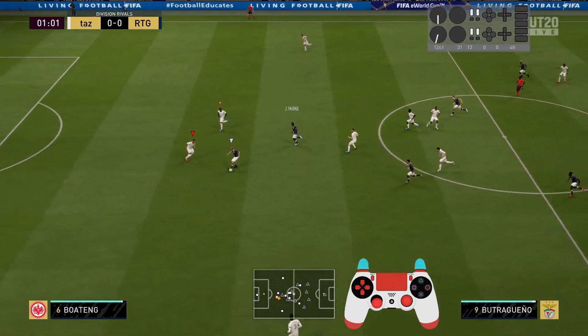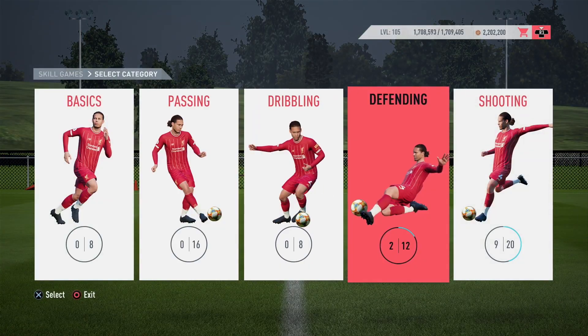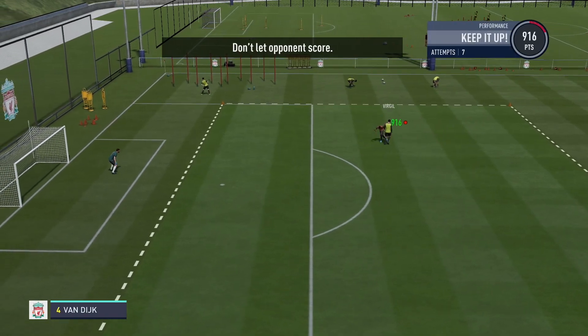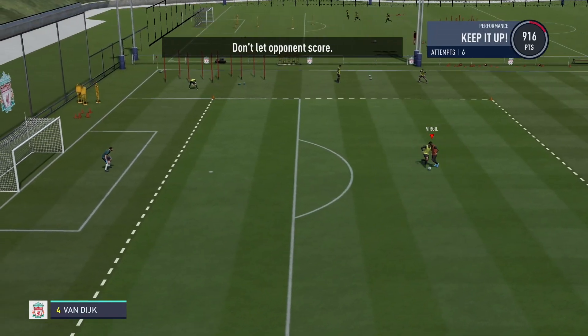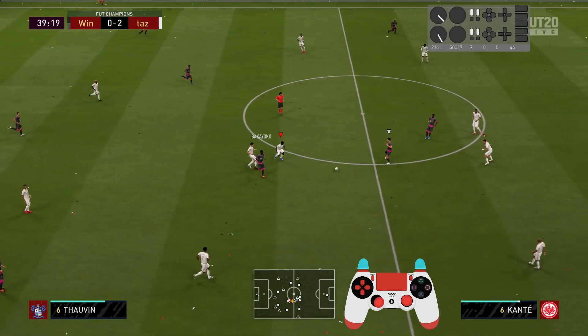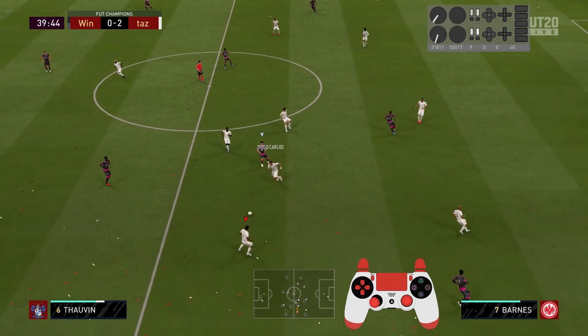The specific action is contextual and over time you get a feeling for it. If you want to specifically practice this, there is a skill game where you can train the standing tackle situation. It's also worth mentioning that the tackling button works a little differently when you use the option legacy defending, which you can choose in the controller settings. But since you have to use tactical defending when playing online, we only talk about the standing tackle as performed with that setting.